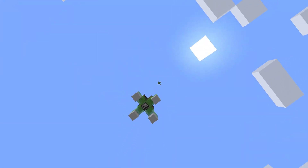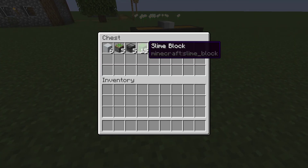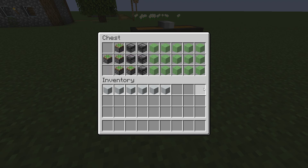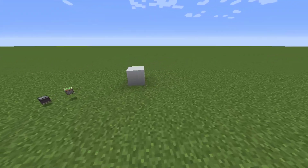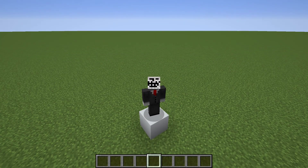So yeah, that is how you build functional rockets in Minecraft. That's what you need: 15 slime blocks, 5 observers, 5 sticky pistons, and 6 of any block. So thank you for watching. I'll be doing more Redstone tutorials soon.